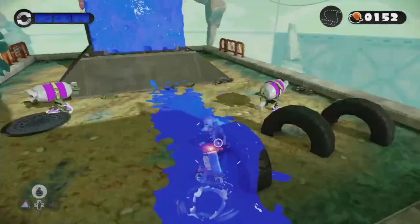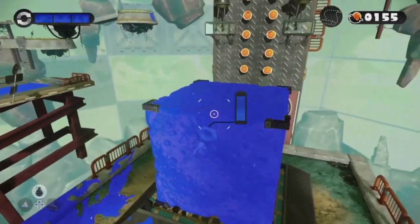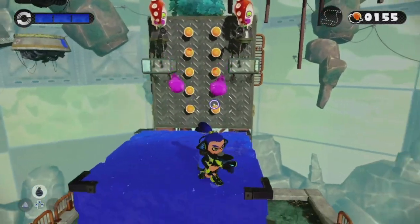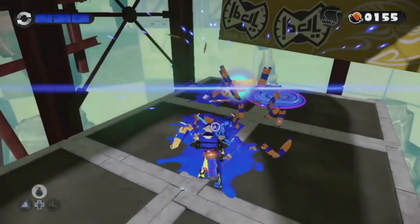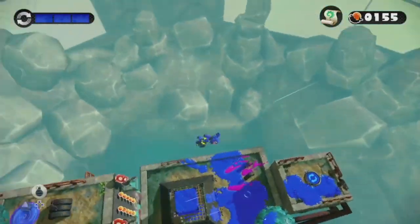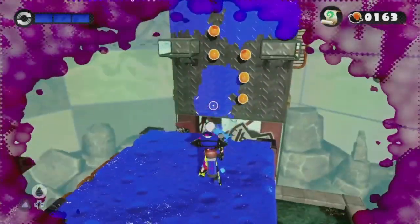We got these bomb guys — the Splat Bomb torpedo things. For this sponge right here, we kind of want these Octarians to shoot the sponge and make it shrink, because there's a grate under here. When you go into squid form you'll notice there's a Sunken Sea Scroll underneath. So there's our Sunken Sea Scroll for this level. You kind of have to wait for the Octarians to shoot the sponge in order to make it smaller to reach the scroll.